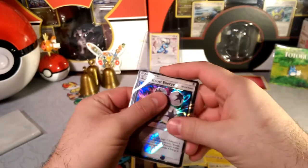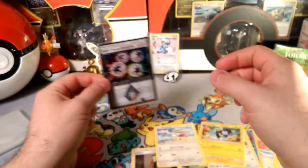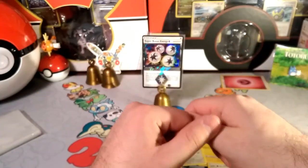I think I did get one in the pre-release, so I don't really need this one — you can only play one per deck. But maybe I'll just play a bunch of Stage 2 decks and have them set in there pre-emptively. Just set it in my Garchomp deck, in my Empoleon deck. Just because.